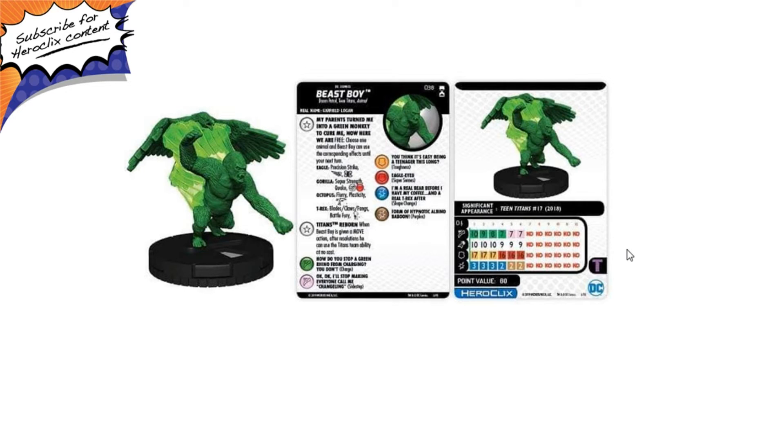So pretty cool there — definitely a good representation of Beast Boy, being able to take the multi-forms without having a split dial or multiple figures. Then he has his other trait, which is Titans Reborn. When Beast Boy is given a move action, after resolution he can use the Titans Team Ability at no cost. The Titans Team Ability, for those who don't know, is basically the X-Men Team Ability, where you give them an action, they can heal a friendly character, and then you roll a D6 — depending on what comes up, you may or may not have to take a click. So this grants a lot of action economy.